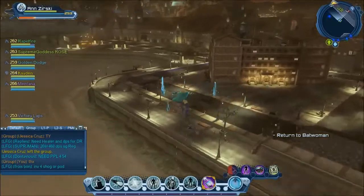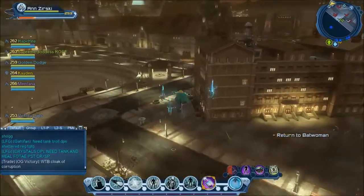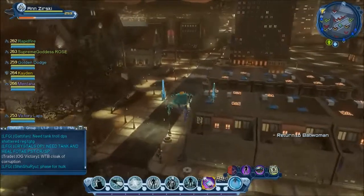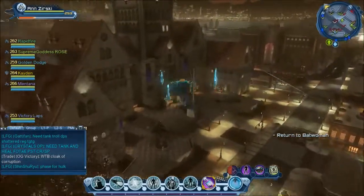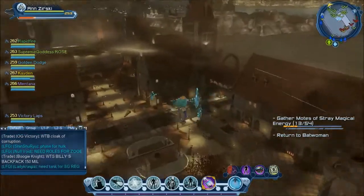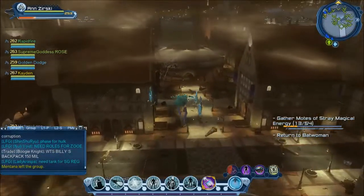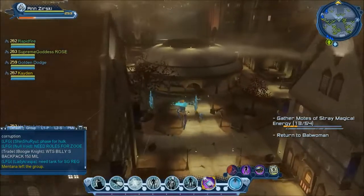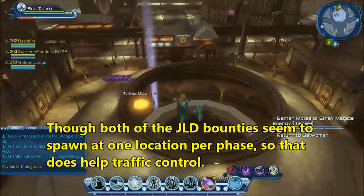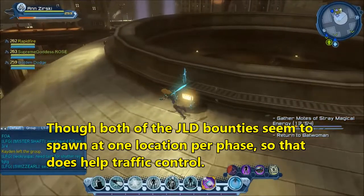Something you'll notice between this episode at launch versus Atlantis: there are multiple spawn points for the bounties here, whereas in Atlantis the Brine Hulk only had one and the Trench creatures only had two, so it was easier to get the crowds there for those two.